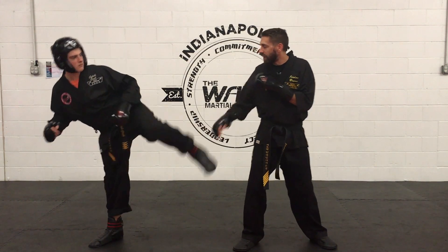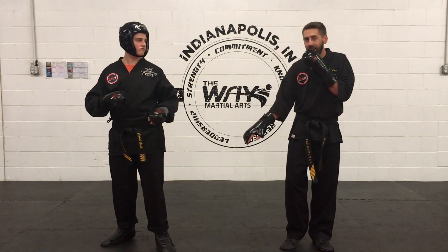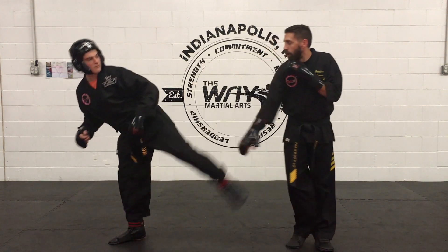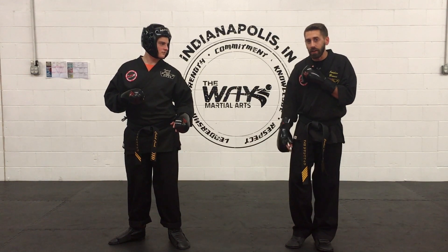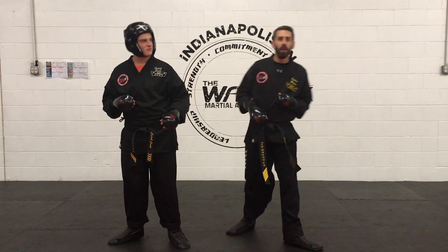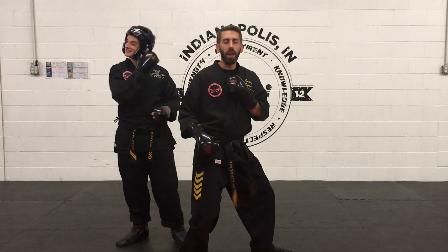Shove it to the floor. As he goes to kick, go ahead and shove it to the floor. It's a small step back and that allows me to get ready for my next move. So he throws that sidekick — boom — he doesn't realize it, he feels like I've moved out of range, but all I did is pull my front foot back and that allows me to counter-attack.